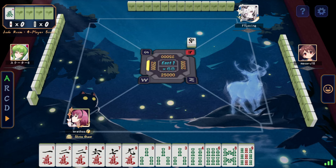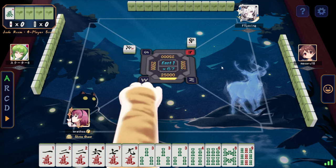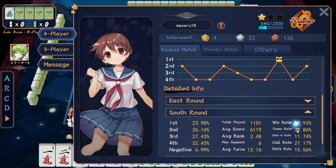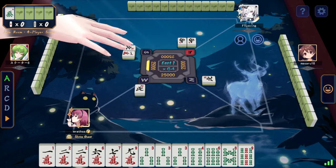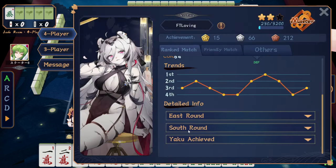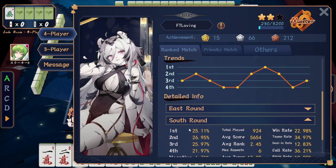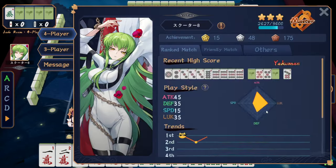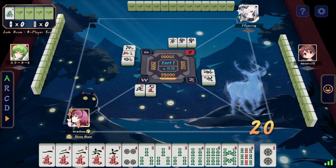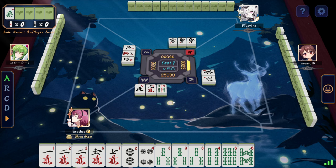Alright, Jay Dune video. We have master 1-2-3. Let's look around here. This guy's in rate low, sort of demoted. Okay, this guy's about to demote as well. Playing the normal thing here, looks like a Tanyao — Tanyao, but no value though.